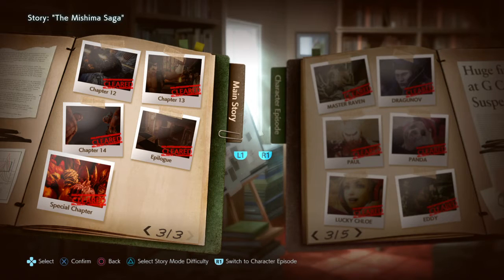Hey, what is up you guys, welcome back. In today's video I'm going to be showing you my method on beating Shin Akuma in Tekken 7. First things first, guys, you'll be playing as Devil Kazuya. In order to get to this specific part, you must complete the story mode.